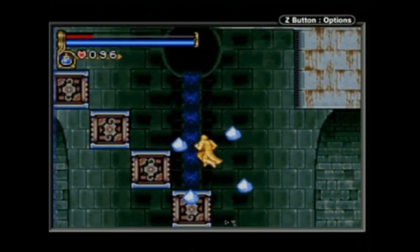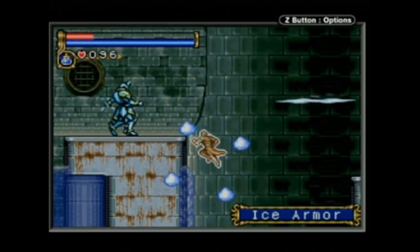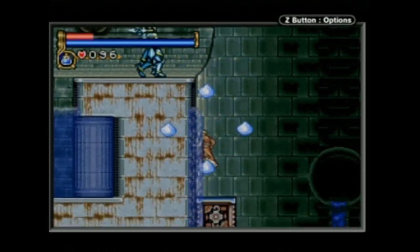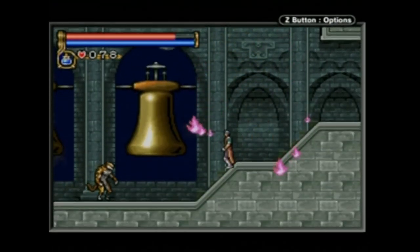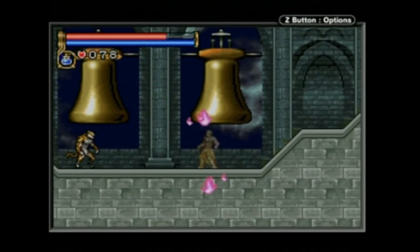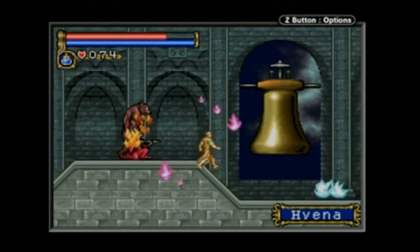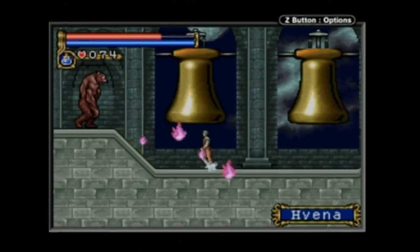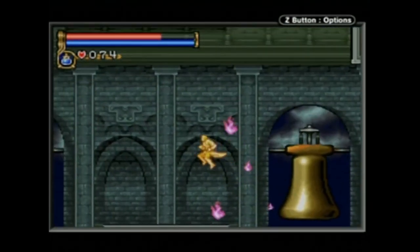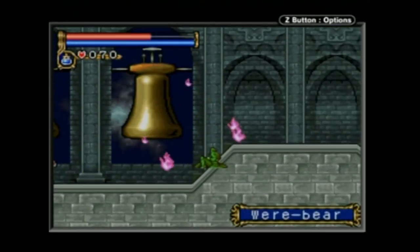Nathan's ability to explore the environment is quite limited early in the game, but as more abilities are unlocked, he becomes able to maneuver around the castle with gravity-defying acrobatics. The GBA's relatively limited button layout is mostly used effectively. Press A to jump, B for a basic whip attack, Start to bring up the status screen, and Select to view the castle map. The R button is used in combination with D-pad movements for unlockable platforming abilities, while L toggles DSS abilities on or off.